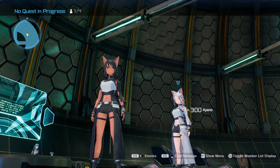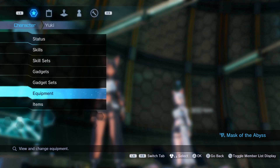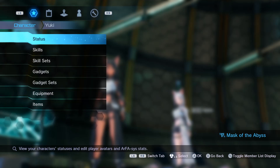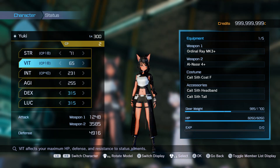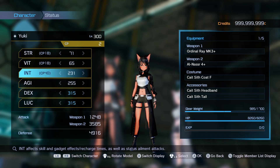If you manage to farm a legendary Al Nassr with good chips, congratulations. Here are my stats: 71 Strength — since this sniper is light-weighted you don't need a lot. 65 Vitality — I had max Luck so I put the rest here, which also gives me Shield Matrix 2 for faster HP regeneration. Then 231 Intelligence, which is exactly what you need for Defense Field 4.